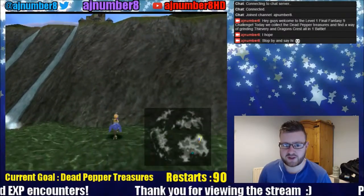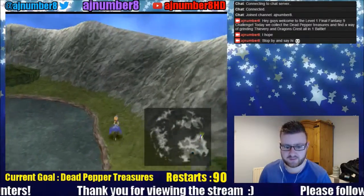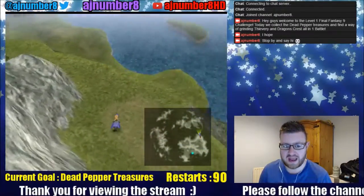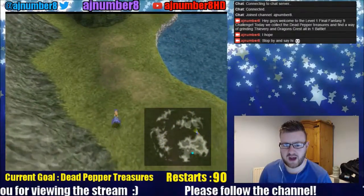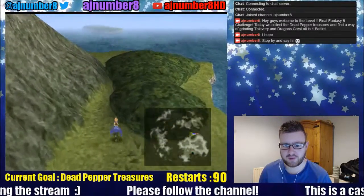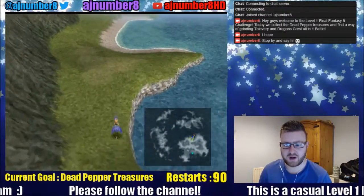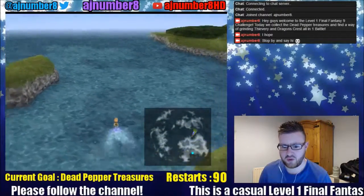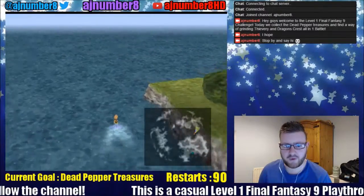We'll go above Evil Forest, go past Alexandria which is in complete ruin. Once you've got Choco upgraded to sea level, you can go mostly anywhere in the world. Nothing can stop you now, except for beaches, because we need a beach to make sure Choco can get off the continent. So it's going to be north of here - keep an eye out for those bubbles.